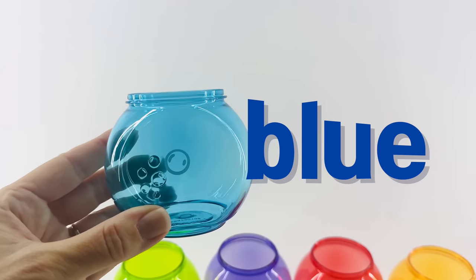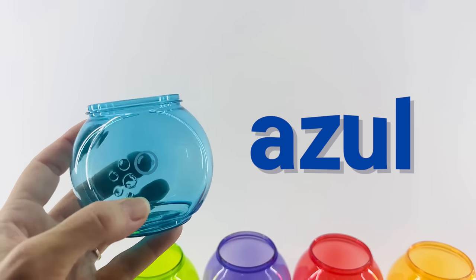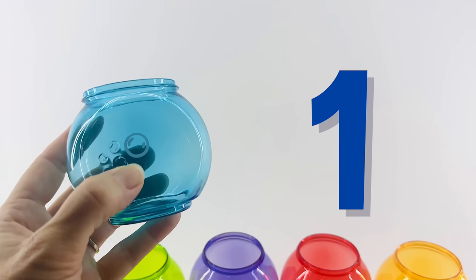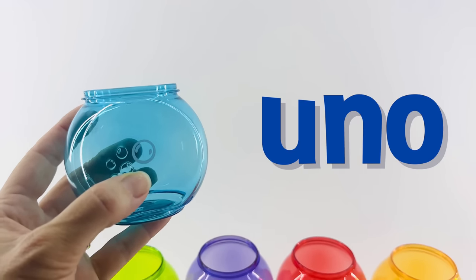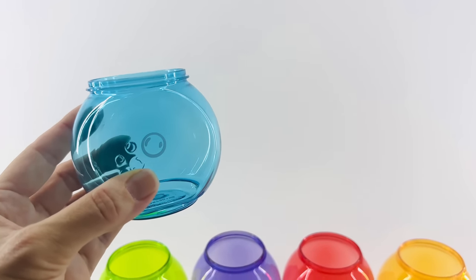This one is blue, and blue in Spanish is azul. I see one bubble on the front. One! In Spanish that's uno. Let's look for the sea creature that's blue with the number one.